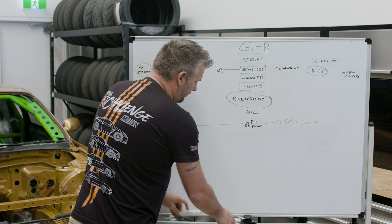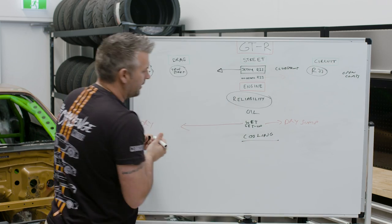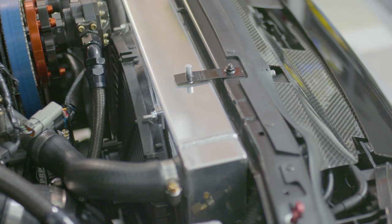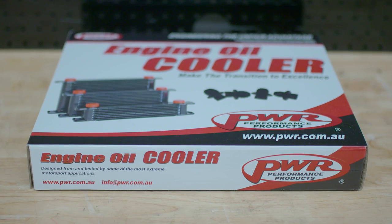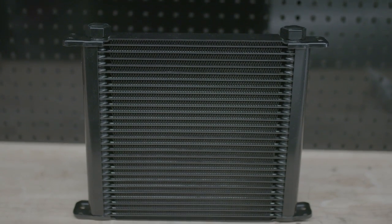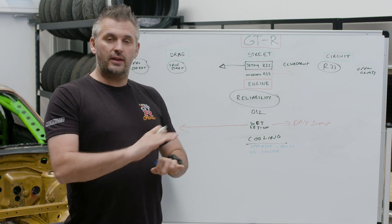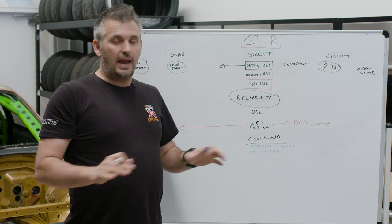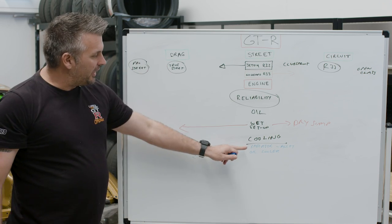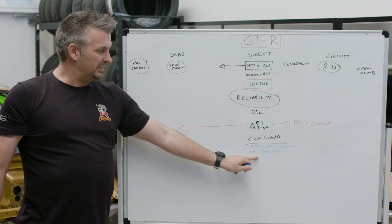The next thing to look at for reliability is cooling. In your street car you're going to have a bigger alloy radiator and an oil cooler, because RBs do run pretty warm. I think an oil cooler is 100% a necessity on a GTR street car, and an aftermarket alloy radiator — they're just bare essentials on any modified GTR. As you go drag racing this doesn't really change much; if you've got a true street car that still gets driven, you still need those.